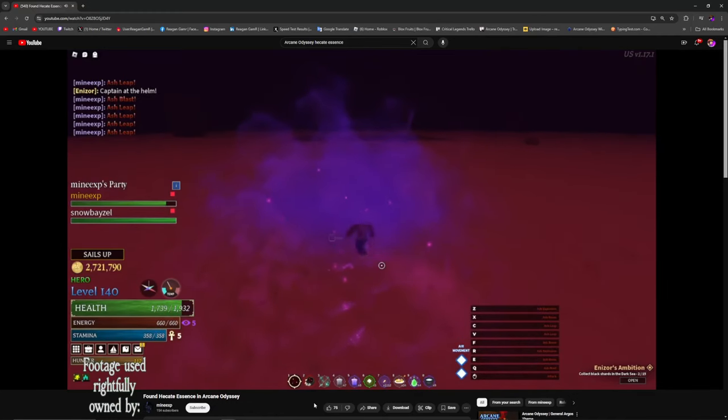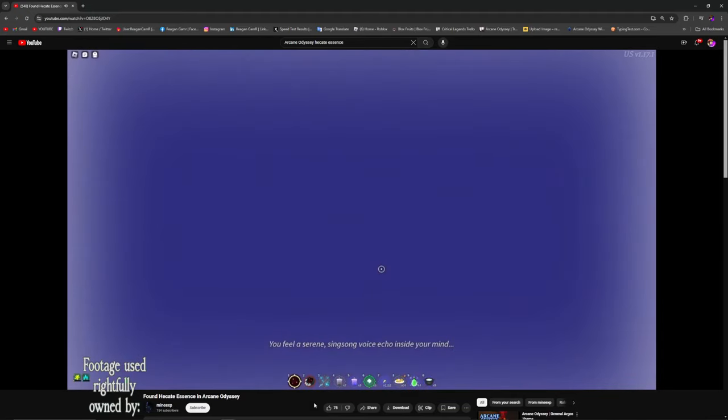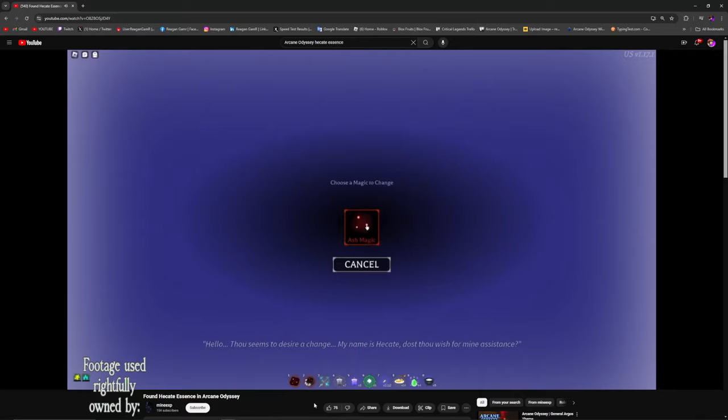There's a new mist added in the far reaches of the Dark Sea called Essence, which allows you to change your first or second magic.